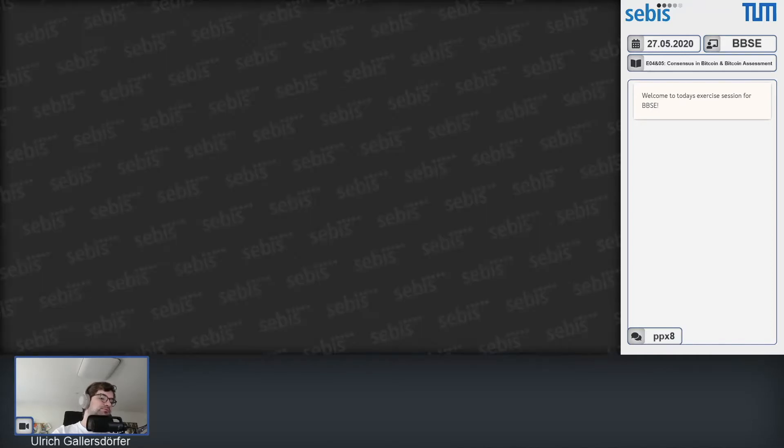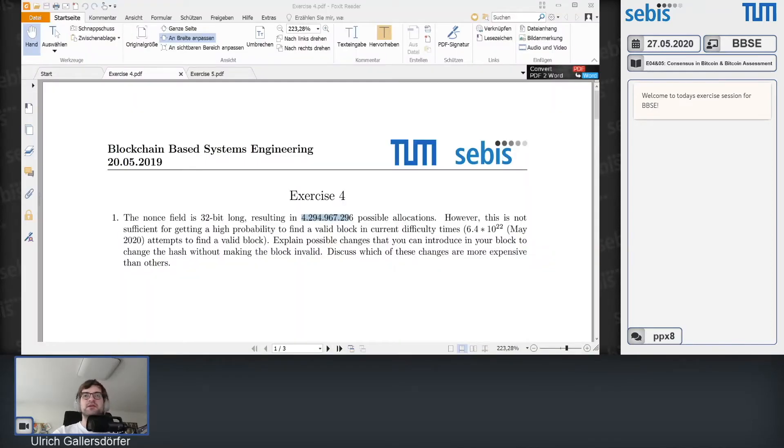So 6.4 times 10^22 is how many hashes the network needs to do. You need to be able to find a valid block, so you need to recalculate your nonce field or change something in your block that allows you to recalculate.